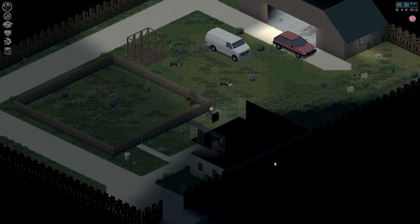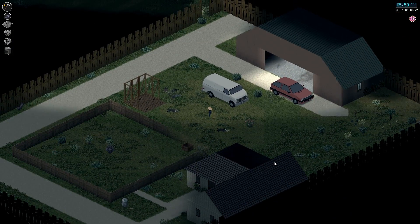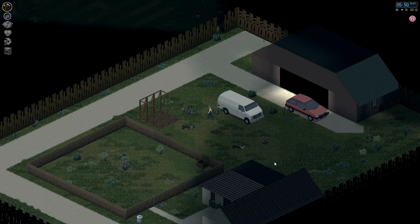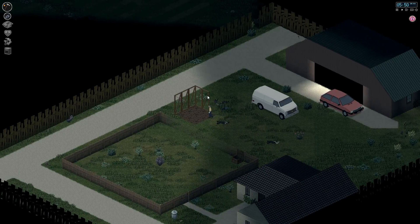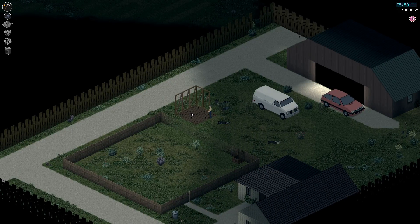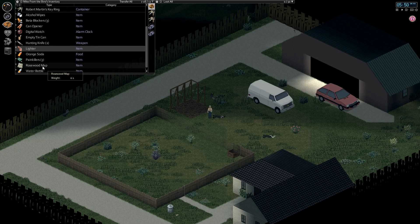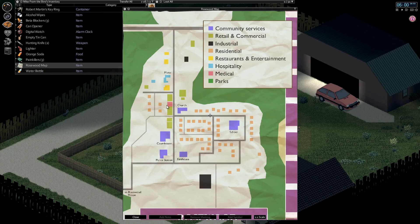Things are looking pretty good but we need to go raiding. All I've been doing is building this wall and it took a really long time. There's a load more building to do — I've kind of started work on the walls of our garden shed but we still have an entire house to build. I was looking at the map and I noticed I've checked out most of Rosewood but this bit over here I have not checked out at all, so we should go check it out.